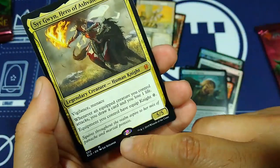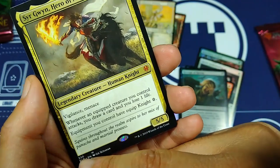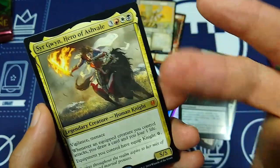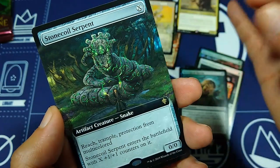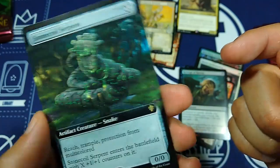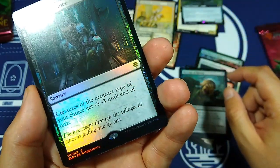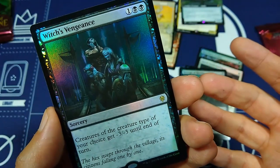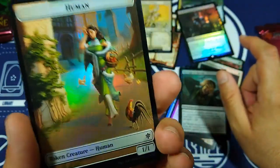And we've got Sir Gwyn, Hero of Ashvale. This is a Brawl-only card — yeah, it's 330, so anything past 301 comes in a supplemental product. So I got Sir Gwyn, Hero of Ashvale, a Brawl commander as a mythic. And we've got Stone Coil Serpent — nice! It's the full art version, beautiful. This is the rare number 385 — amazing, love that. And we have Witch's Vengeance in foil, another rare. 'The hex swept through the village, its citizens falling one by one.' I loved using this card on my opponent's elementals deck — it really took out those Risen Reefs really well.